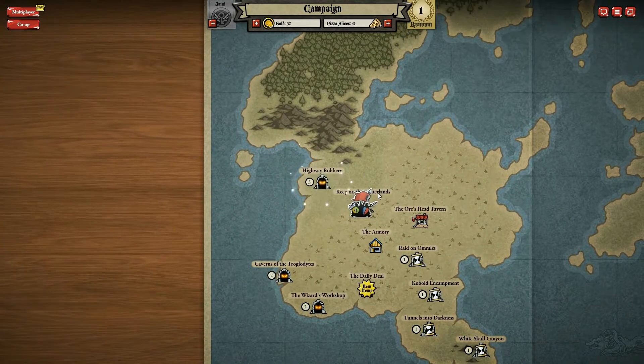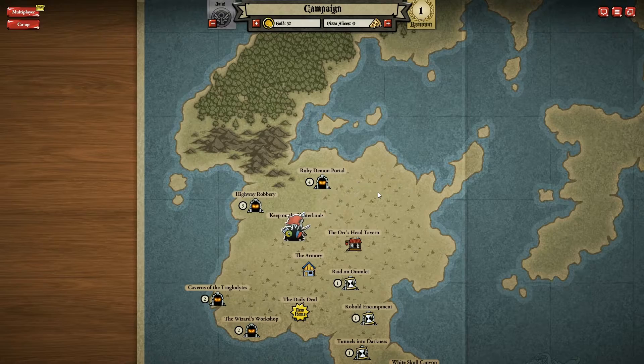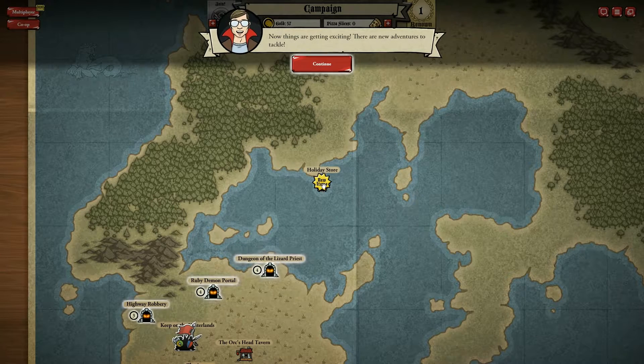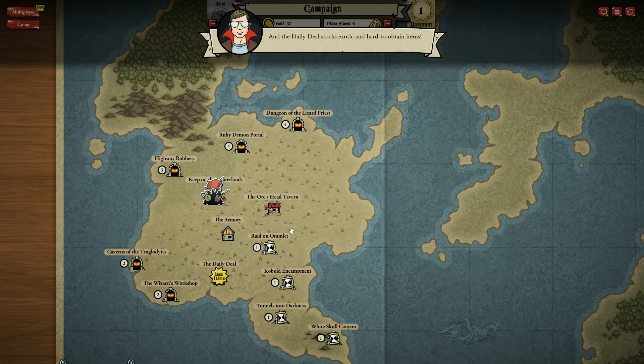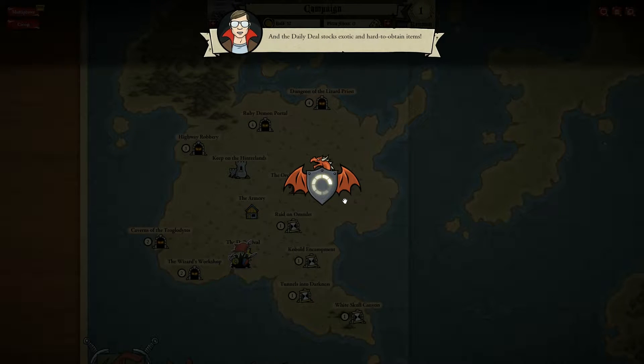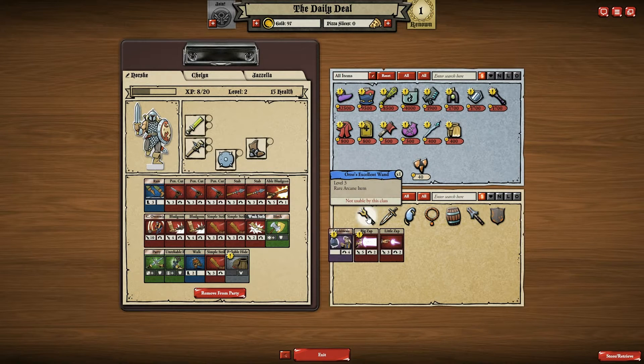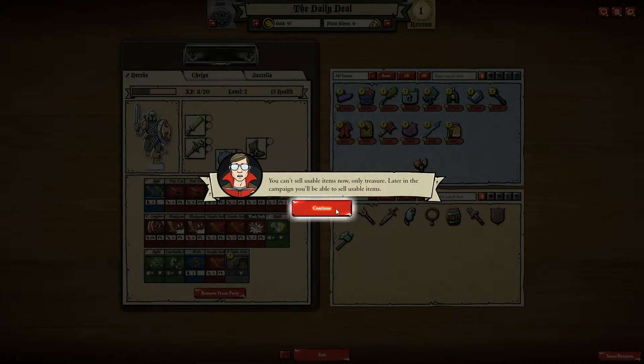Oh wow, look at all this stuff opening up. Now things are getting exciting. There are new adventures to tackle, and the daily deal stocks exotic and hard-to-obtain items. So let's see what's down there now. Very expensive stuff that I probably will not be able to afford.